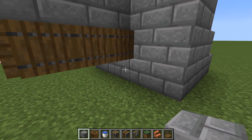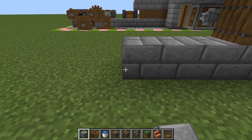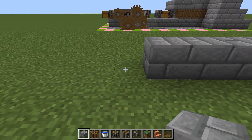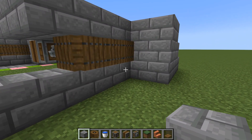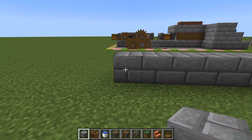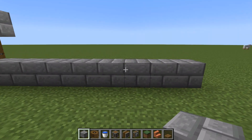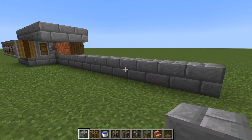Next we're going to come underneath our stairs and make a line of any kind of blocks that is 12 long — one, two, three, four, five, six, seven, eight, nine, ten, eleven, and twelve. This just makes it a little bit easier when you're placing blocks from the other side, so you've always got something you can point at.